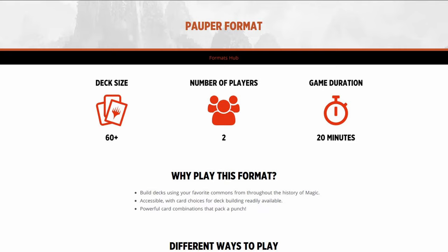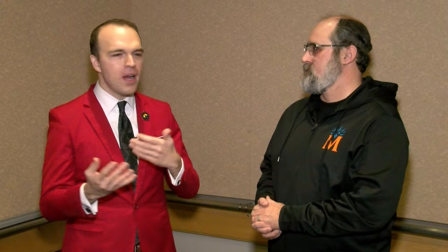Anything that's been a common in paper or a common on Magic Online is legal to play with. You might be thinking that sounds like Grizzly Bears attacking into 3/3s or something — no. This has got all kinds of powerful stuff. You've got Preordain, Brainstorm, Ponder, Lightning Bolt, Fire Blast — a lot of very powerful Magic cards. All the artifact lands, the Tron pieces. You can do all kinds of wild stuff: aggro, combo, control, midrange. Pauper's got it all.